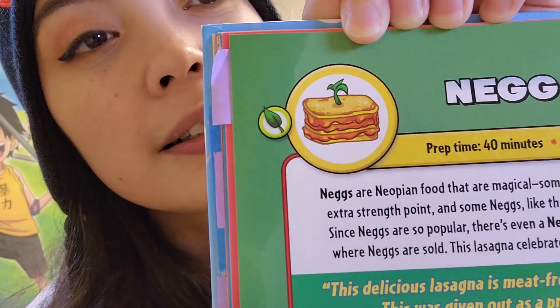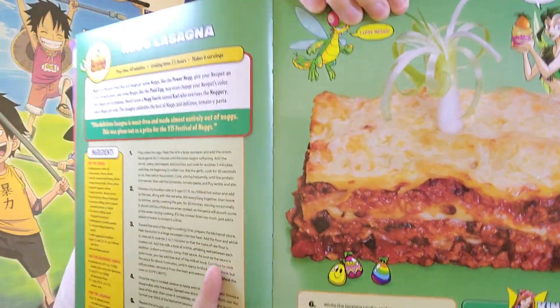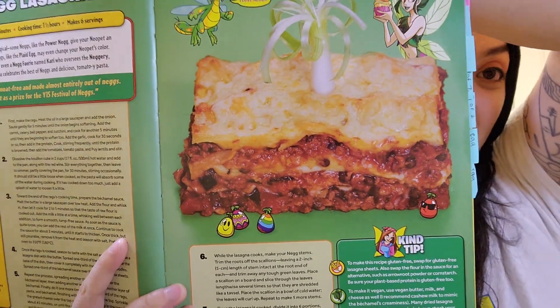It's called the Neg Lasagna. Yeah, that's what it looks like. Oh, look at the little thing, isn't that cute? And here's what it's supposed to look like. Oh my gosh, I love lasagna! It's so delicious. I've actually made lasagna before with one of my friends and it was so yummy. That's how we ate it. So now I'm doing it solo because he did most of the work. But now here I am doing my best solo. Full circle or something.